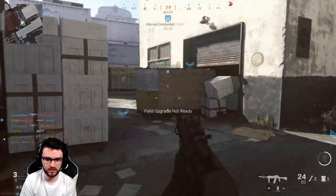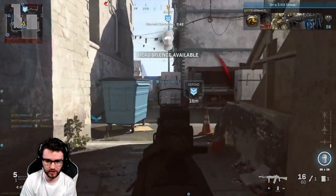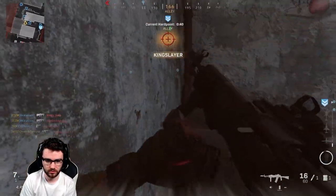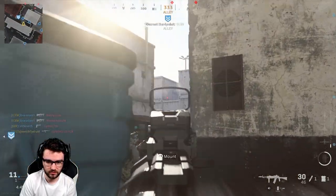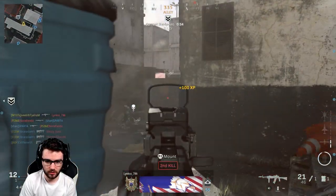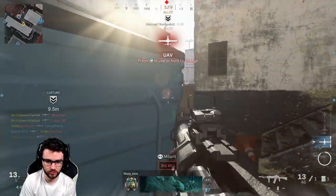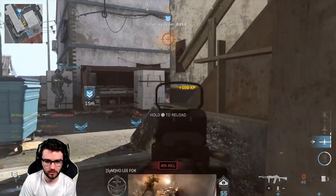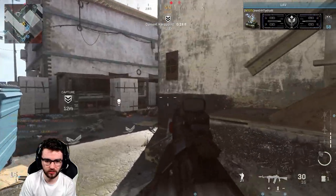I'm shooting at my own teammates — that's how good a gun it is. We get our first kill on the go as well. This is a little tucked-in spot right here, can we hold this though? Is it sustainable? I want to try and hold that hard point for as long as possible. That's a C4, that is a dead player, and we've got a UAV holding down this area pretty well right now.